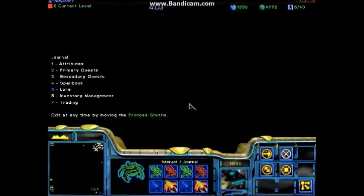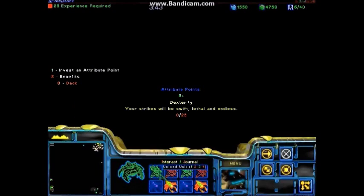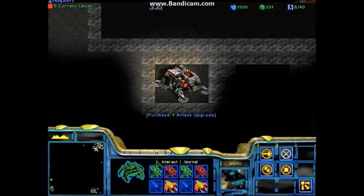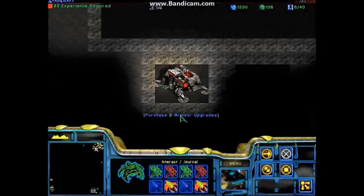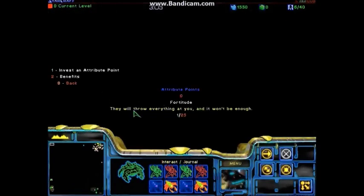First up we've got the attribute system, which is just like any other attribute system really, and I've got a nice colour-coded menu for maximum noob comprehension. There's just the five attributes: Dexterity, Essence, and Fortitude, which are like the combat ones, and Serendipity and Charisma, which are the economy-based ones. You get about three points per level, which you can assign to whichever attribute you prefer. And there's no respeccing, which is good, because I think this will add a lot of diversity and replayability to the map.